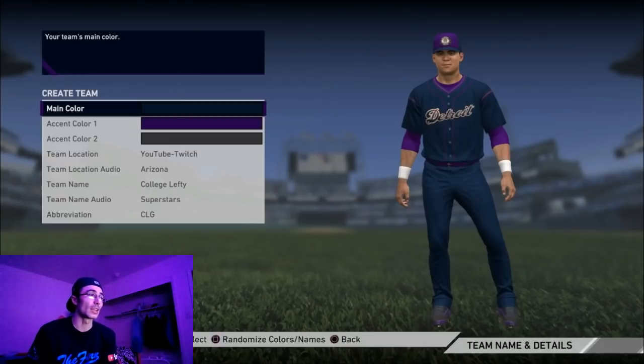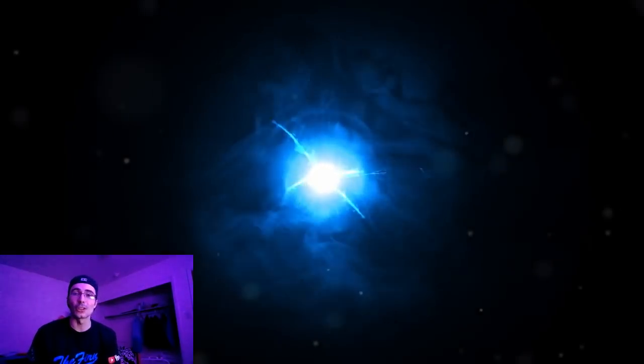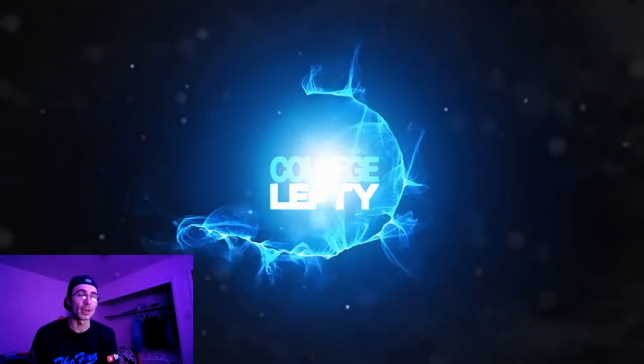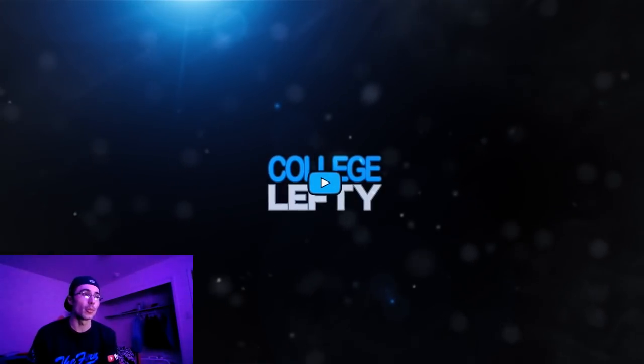These are going to be the new uniforms — I'll move my face cam to the left side of the screen. I went with the Tigers logo and a modified Tigers uniform with different colors. I didn't want to use orange — I don't really like that color. Thank you guys so much for watching. Let me know what you think about the uniforms and which diamond card you want me to debut next. If you enjoyed, please leave a like and subscribe. Peace out!